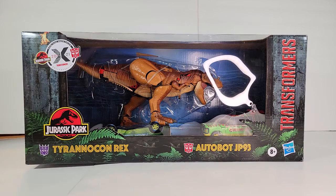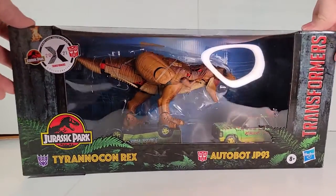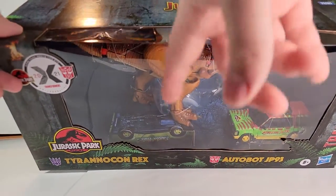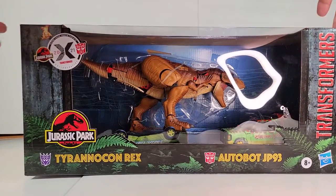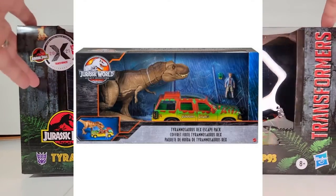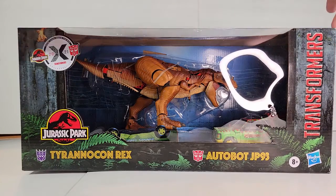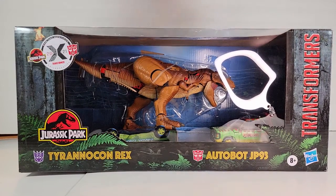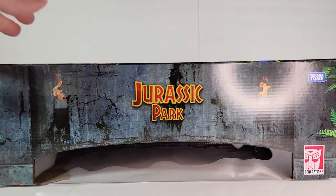Let's go ahead and move Alpha Bravo out of the way and take a look at this box. There's a whole diorama scene inside. There's a little overturned jeep in there that Tyrannicon is marching over, and this homages another Jurassic Park set. On top you can kind of see the gates of Jurassic Park.